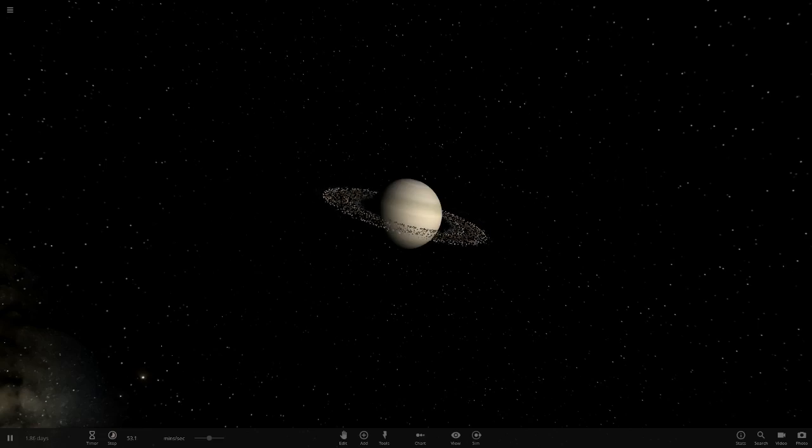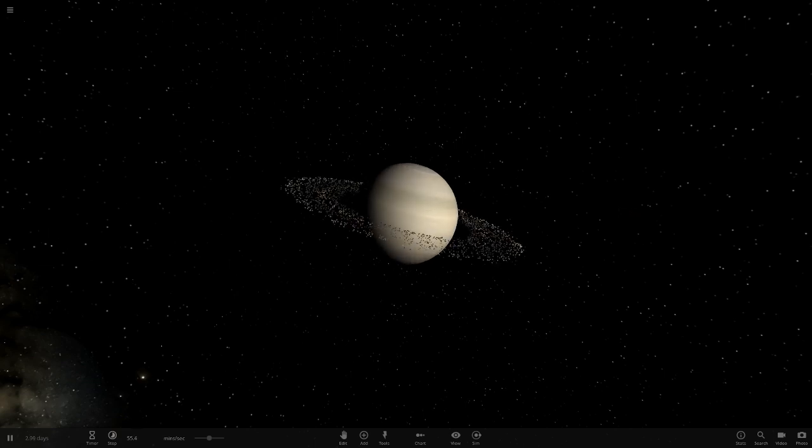Hello everyone and welcome back to another Universe Sandbox video. Today we'll do another episode of the solar system object texture review. If you saw last episode, we did Jupiter and how all of the textures on its moons look and just how good they are in general. But today, as you can already see, we are going to be doing the Saturn system. Without further ado, a massive thank you as always — let's get straight into it.